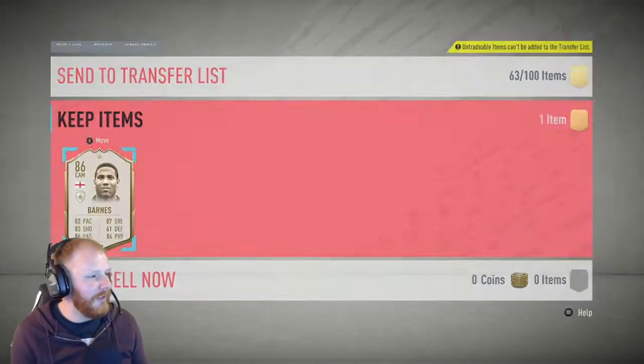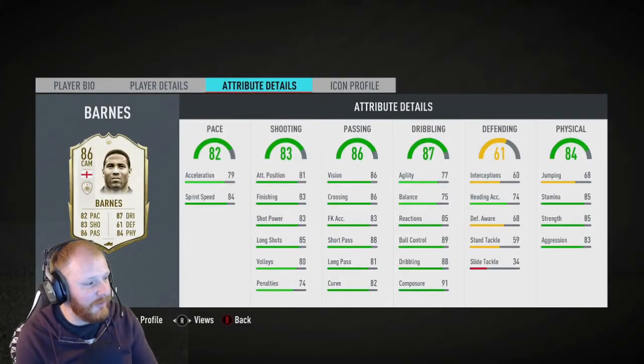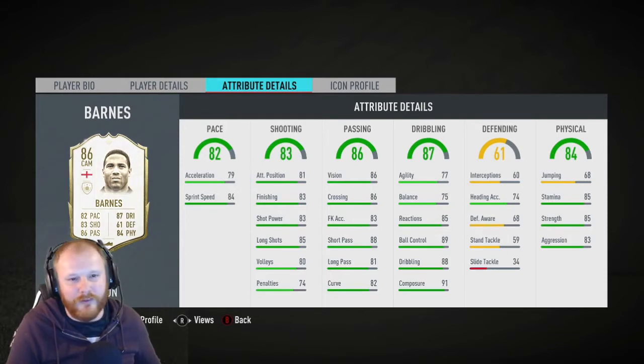John Barnes — he's got some decent stats there. 82 pace, 83 shooting. He'd probably make a decent CAM. Let's have a look at his in-game stats. The 79 acceleration is not too bad. Shooting is alright. He's okay, he's just not exactly what I would have wanted out of that pack. I wanted to get one of the big ones and I've been lumbered with a John Barnes.